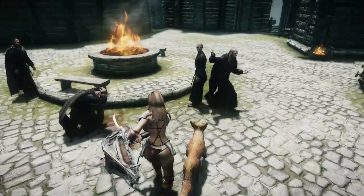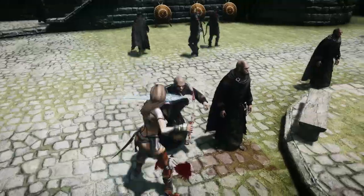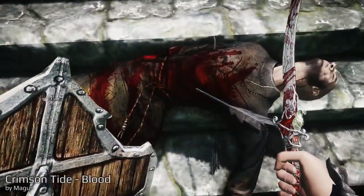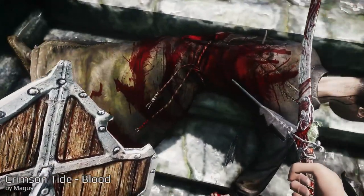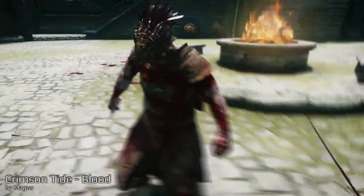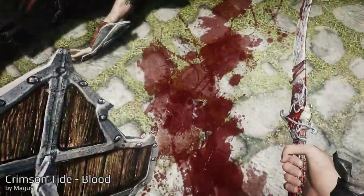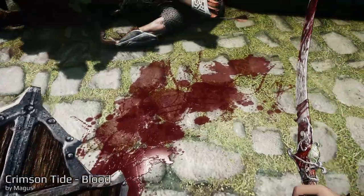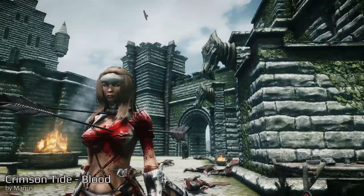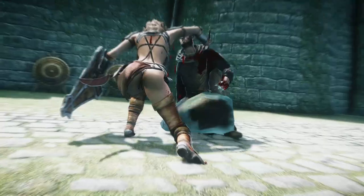Honestly, I think it's time to kill some guys. While doing this I'll show you the next mod, called Crimson Tide Blood. This is an HD resolution texture for blood, and even more — there are weapon-specific wounds, so there's a difference between one-handed and two-handed weapons. The blood is very saturated, very high resolution. Here you can see the blood on my body — very detailed.